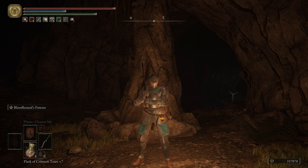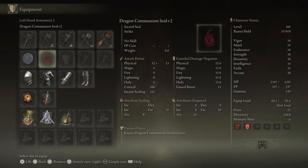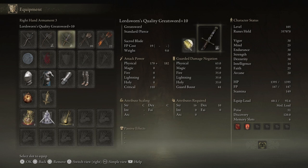We're going to be using that to level up the rest of our Faith. I also went ahead and put on Flame Cleanse Me and the Blood Flame Blade. Make sure that you do have some kind of seal to be able to use those spells. I also went ahead and equipped the Lord Sworn's Greatsword — it's a quality Greatsword, so we scale with it along with Sacred Blade.